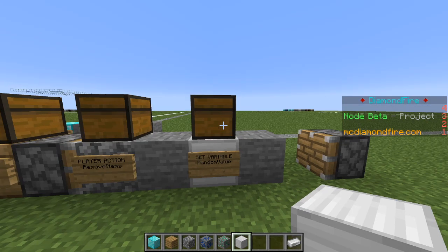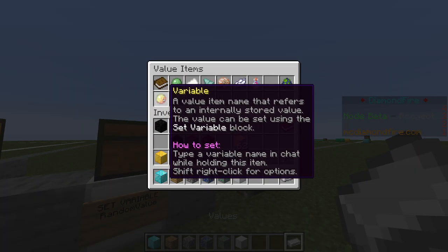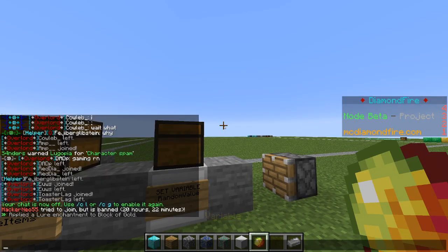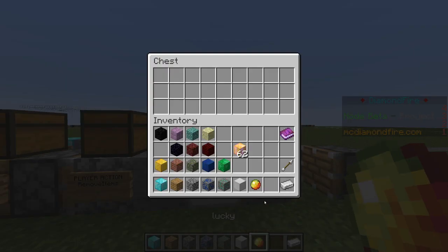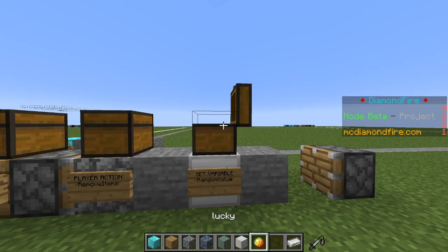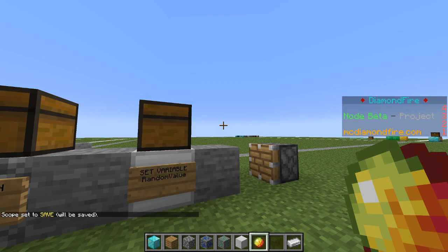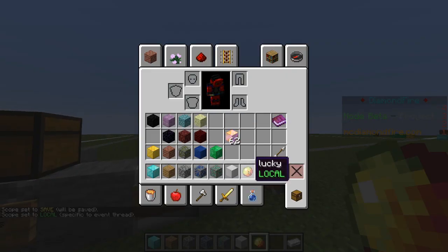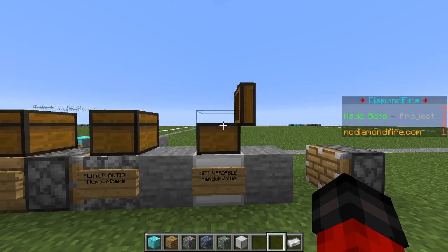First we need to get a variable from our values menu. We are going to name this — let's call it "lucky" — and put that in the chest. It's a game variable right now, but technically we could make it a local variable by holding shift and right-clicking twice on our lucky variable in the chest. Now we should get some items.